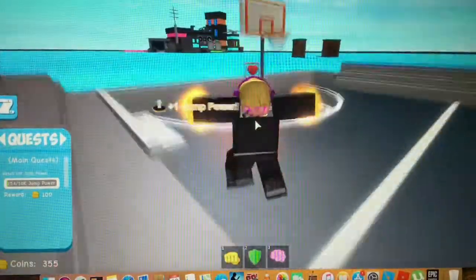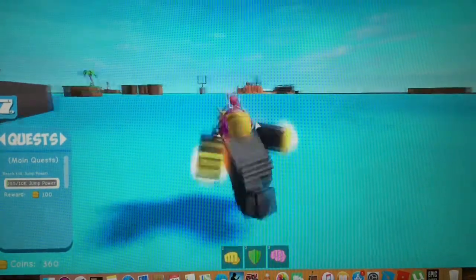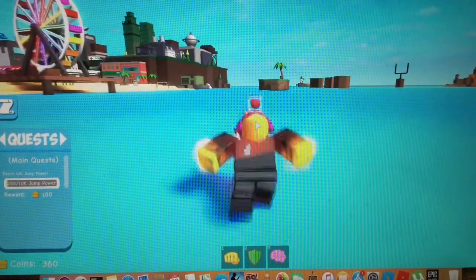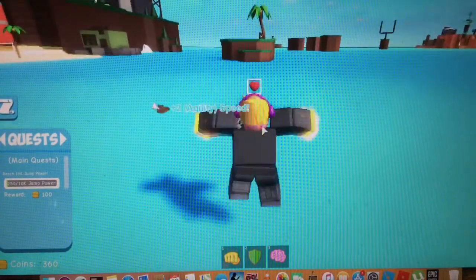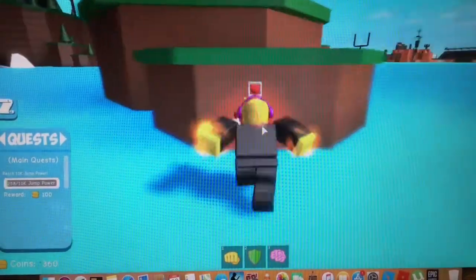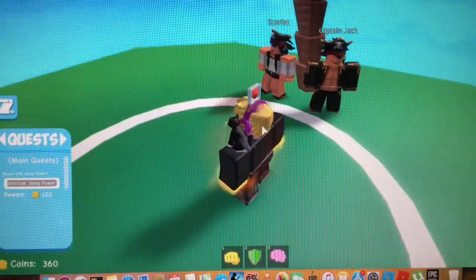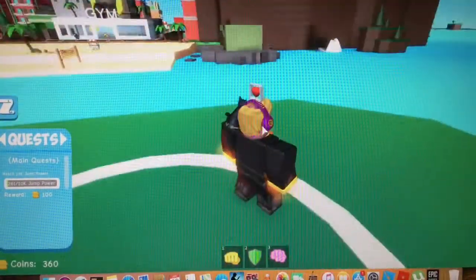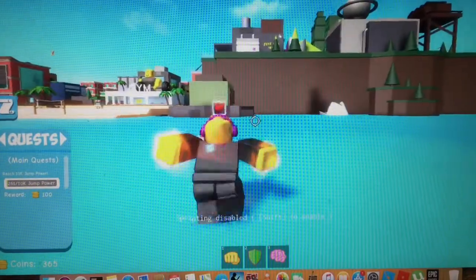The islands have different training areas, which is really cool. I might run around the map — there are tons of places, unlike Super Power Training Simulator. I don't get how Super Power Training Simulator isn't dead yet; it seems like thousands of people are playing, but it hasn't updated since October last year. There's this white circle — is this like jump force?